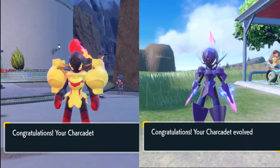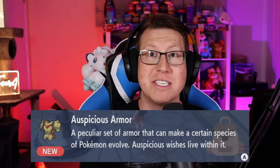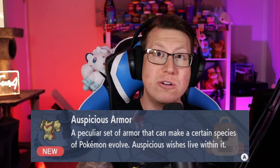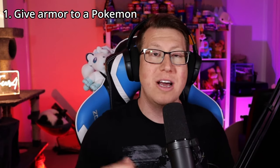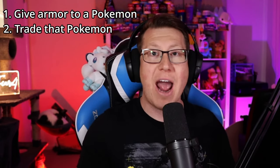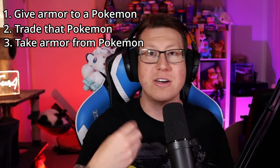The way that you can do that is the NPC will continue to trade with you so long as you keep getting the Sinistea or the Bronzor items. So I could do that exact same thing again and get another Auspicious Armor, then trade it to someone who's got Violet. To trade an item, just give it to a random Lechonk or a random Pokémon, trade it over, and then that person will get the Lechonk and the Auspicious Armor, take it off the Lechonk, and give it to their Charcadet. Then they can have their own Ceruledge or Armarouge with the OT as well.